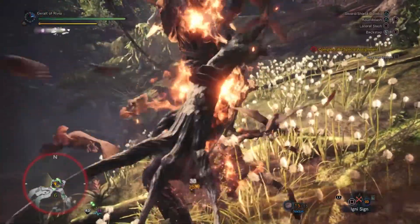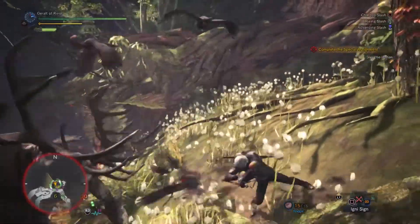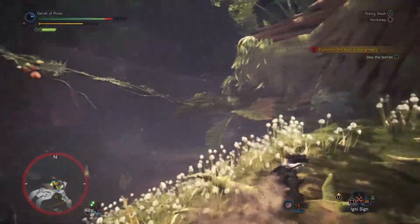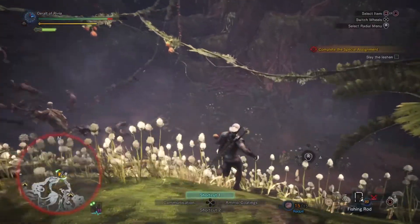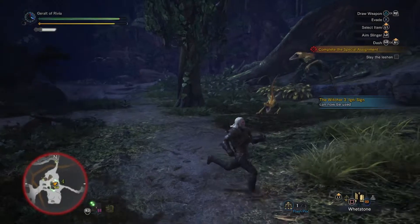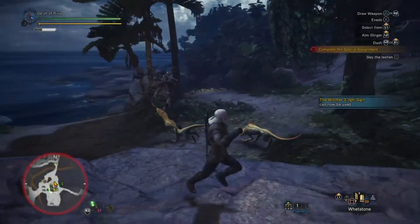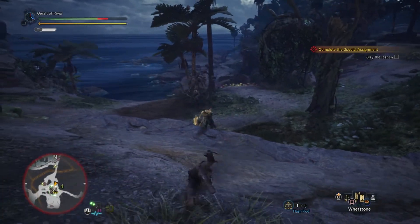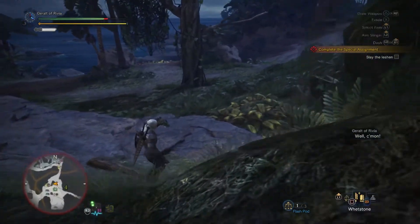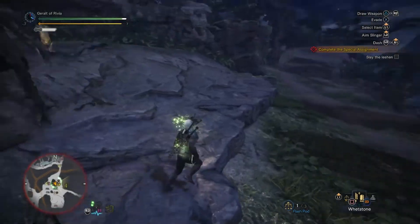I want you guys to experience this fight yourselves, but basically he has these crows flying around him that will always do damage to you if you're near him. He'll shoot his crows at you, he'll go down to the ground and shoot roots up, and he'll explode roots up from wherever you're standing. He has all these cool move sets that I want you to experience.